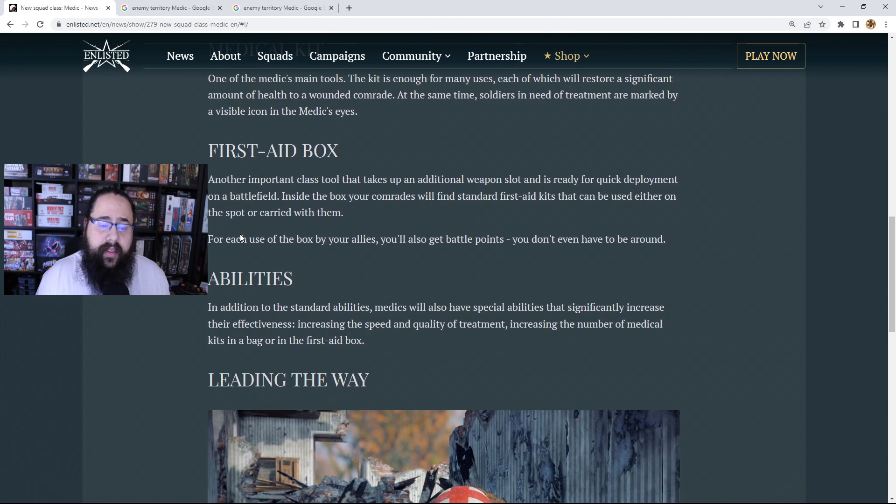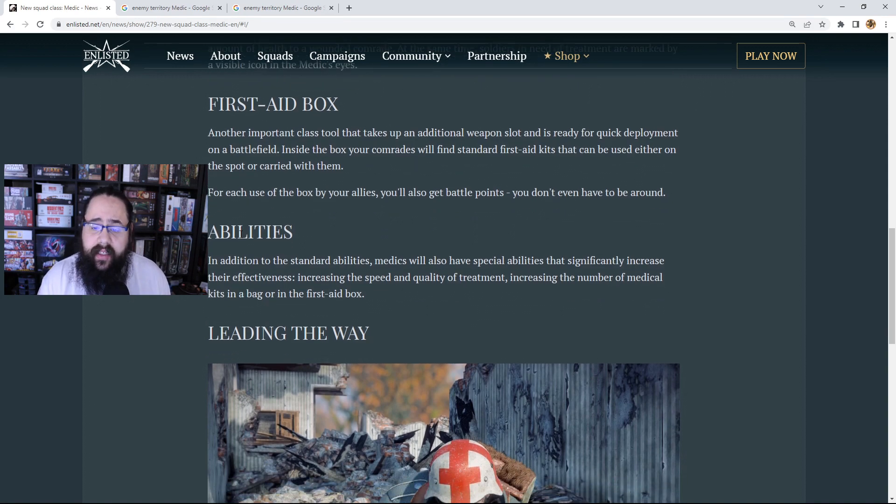The first aid box is another important class tool that takes up an additional weapon slot, meaning the medic can only carry one SMG, but it's ready for quick deployment on the battlefield. Inside the box, comrades will find standard first aid kits that can be used on the spot or carried with them. For each use of the box by your allies, you also get battle points — so you don't even have to be around.